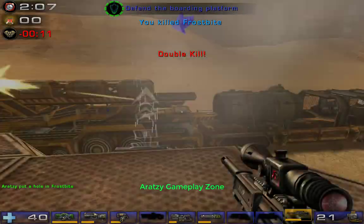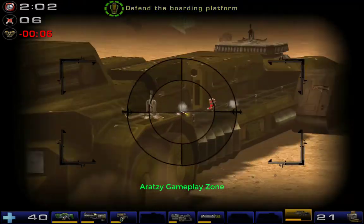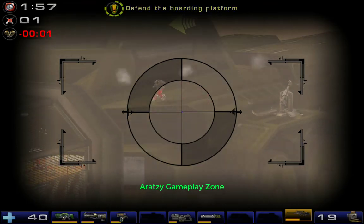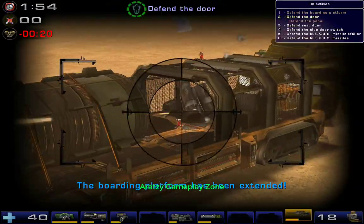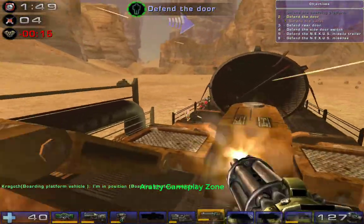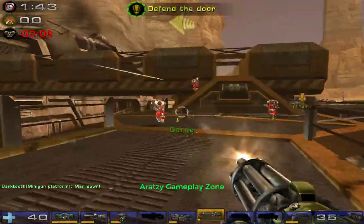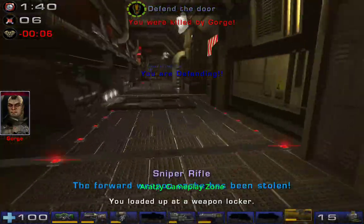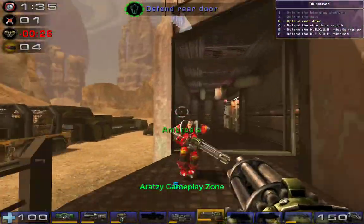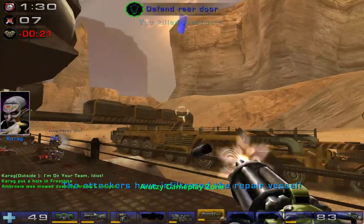Double kill. Defend the door of the repair vessel. You are defending. Defend the door of the repair vessel. The forward weapon cache has been stolen. The explosives are in place. Move, move, move! Attackers have breached the repair vessel.